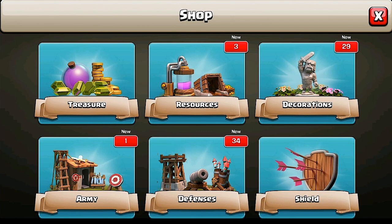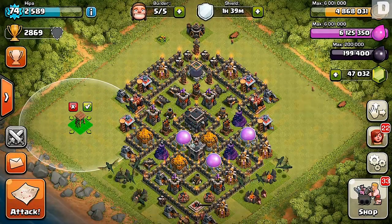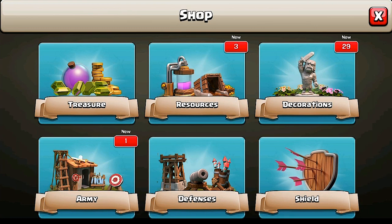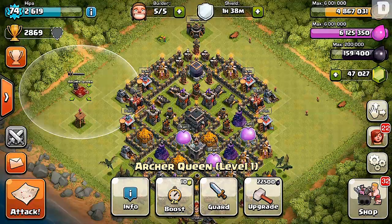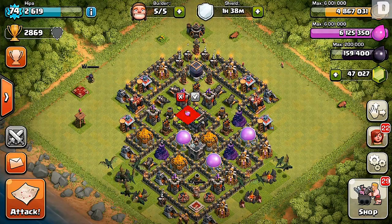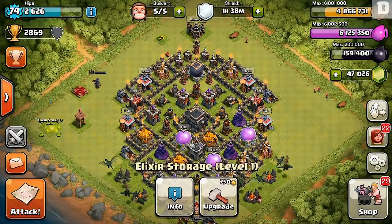Let's go ahead and check the shop — they're giving us another Archer Tower, some walls, and we're actually going to get our Queen at Town Hall nine. Yep, there she is! So now you've got a force to be reckoned with with that on your team, along with more Elixir storages and a whole bunch of good stuff.